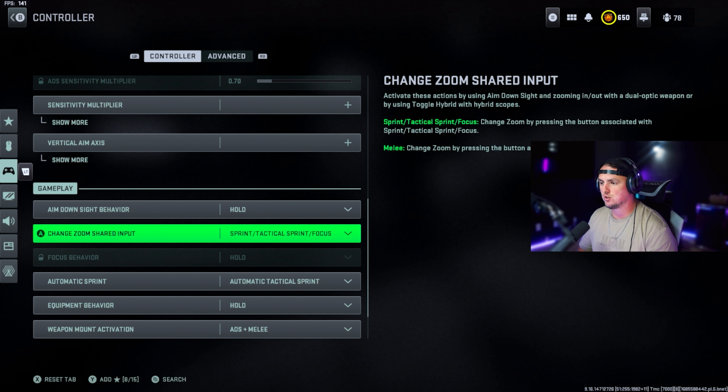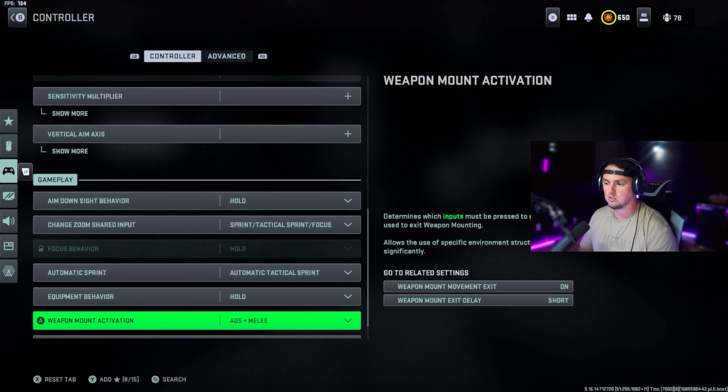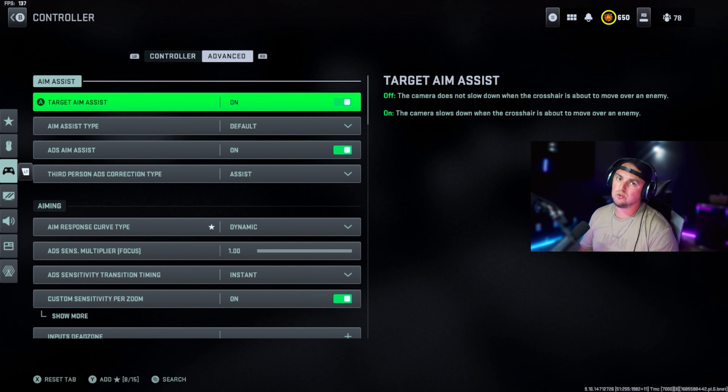Aim down sight behavior: hold. Sprint behavior: single tap from run. Automatic sprint and automatic tactical sprint on. Equipment behavior: hold. Weapon mount activation: ADS. Melee interaction and interact/reload behavior: prioritize interact — this lets you tap to pick up loot instead of holding. Armor plate behavior: set to apply all.